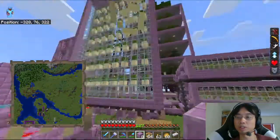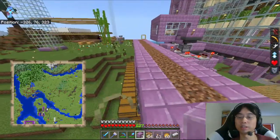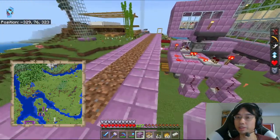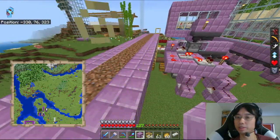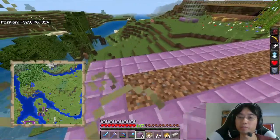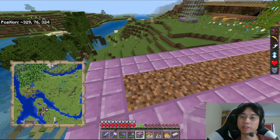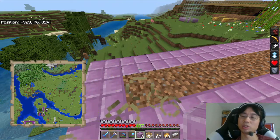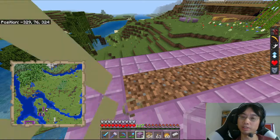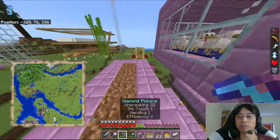It seems to conveniently line up with that, but actually there's going to be more circuitry. So at the bottom level nothing happens. Above the bottom level is the pistons, and then above that is the observers, and we'll need 64 of each. So I might as well make a full stack of each of those.